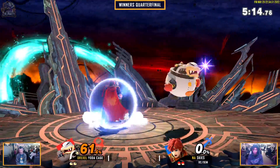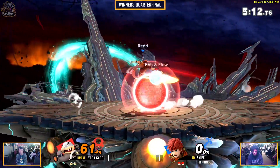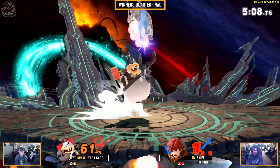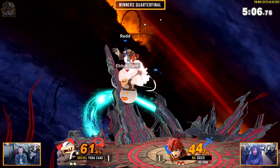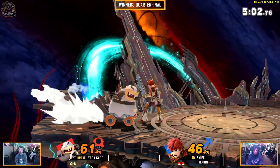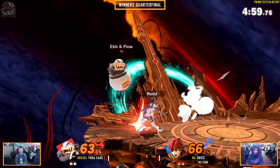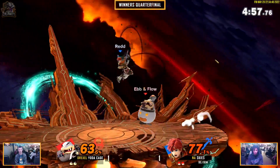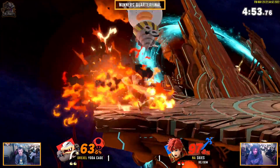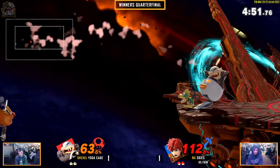Letting the boxing gloves fly — doesn't quite get the grab there. The most unconventional tools maybe work the best against a swordsman. Trying to get a crazy reset with that down air. Absolutely squeezes the nair out — I didn't even know you could do that. That saves him potentially from certain death — yeah, that could have been quite awful. Good grab, gets the down throw — huge damage.